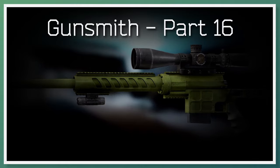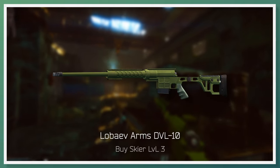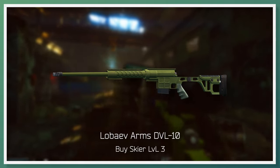Going on to gunsmith part 16, Mechanic requests that you build a DVL-10. There aren't any required parts for this task that can't easily be obtained from traders, but the DVL-10 itself can be difficult to obtain. It is soonest available to buy from Skier Loyalty Level 3 after completing a task.